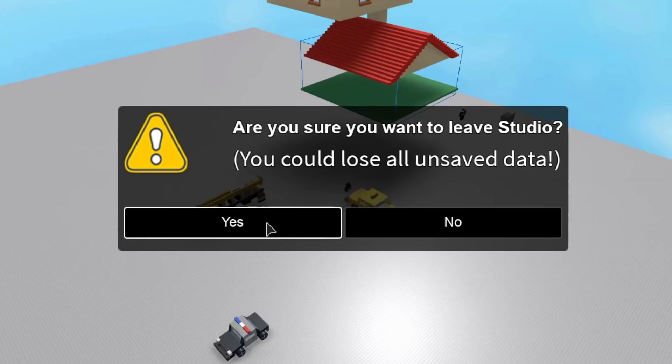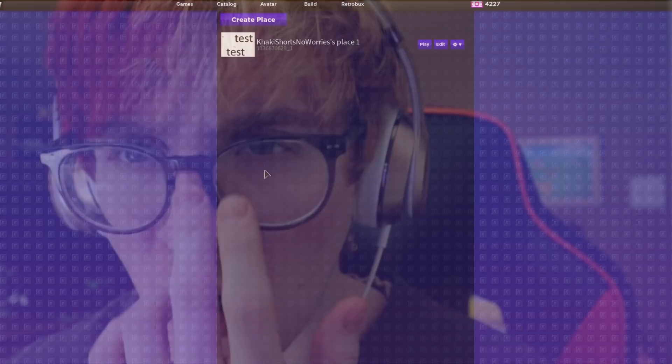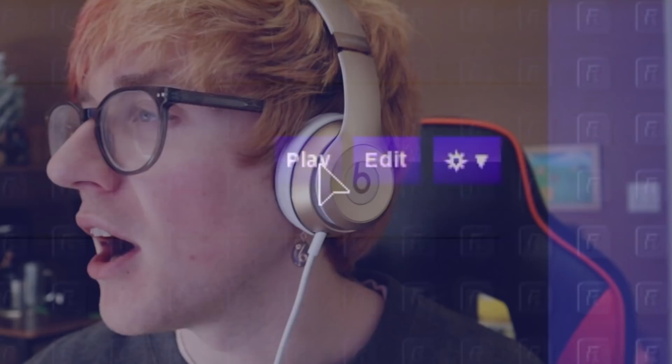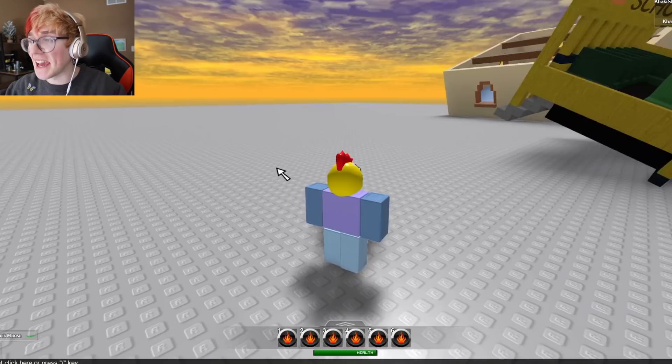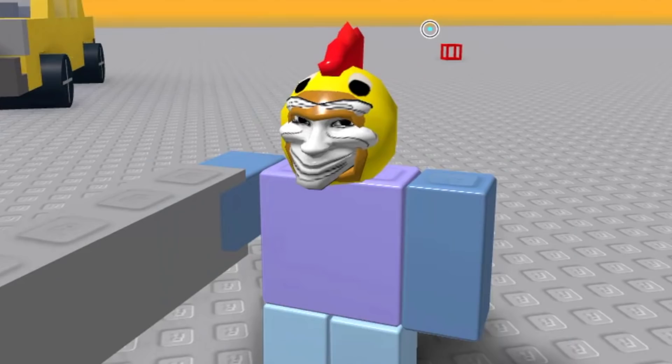Are you sure you want to leave? If you could lose all unsaved data — doesn't matter to me, silly flumpus. I saved my data. As you can hear by the intense action music playing, we are about to try out my awesome new game. Let's get in there and experience greatness. Teleporting to game. Here it is — the game that we made together as a fumble family. I am quite proud of this and the six rocket launchers that it comes with. Our avatar looks phenomenal, if I do say so myself. The point of the game was to consume people with taxis. Let's see if it works.